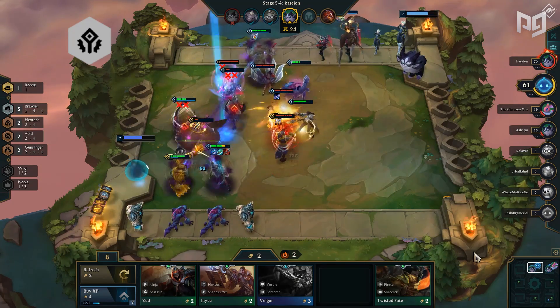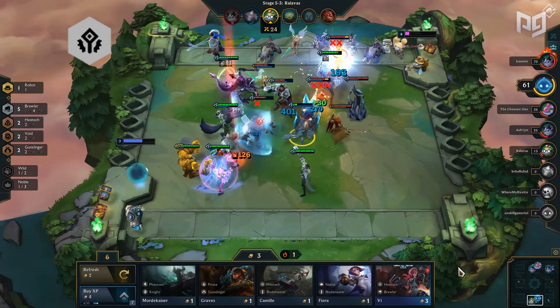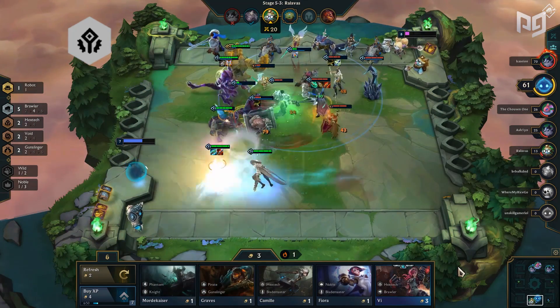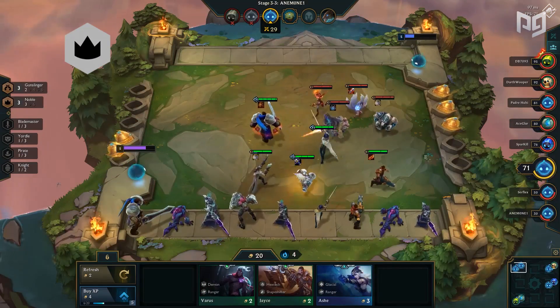Hextech is next, receiving nerf after nerf to its disable duration. While it can be easily put in with Jinx and Vi, it's not worth forcing anymore with the item disable being too short to be noticeable. Jayce is mediocre in this meta and Camille is never worth putting in for Hextech — Vi and Jinx are so much better even at one star.